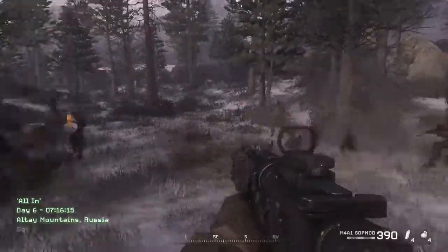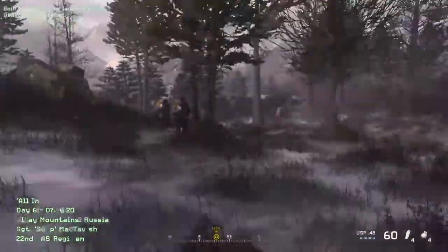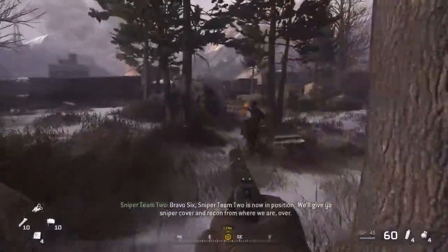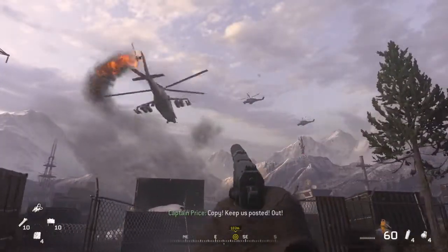We're still working with the Russians to get the launch codes. We should have them shortly. Keep moving. Go, go, go! Bravo 6, sniper team 2 is now in position. We'll give you sniper cover and recon from where we are. Copy! Keep us posted!